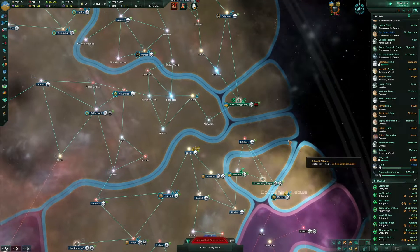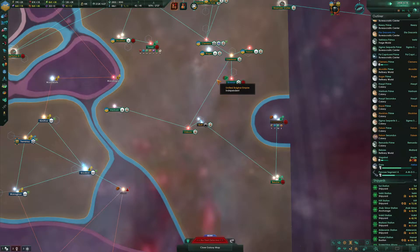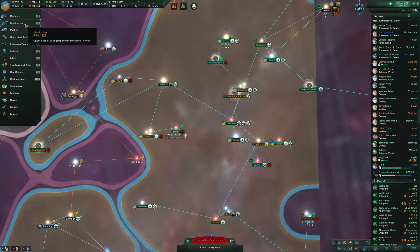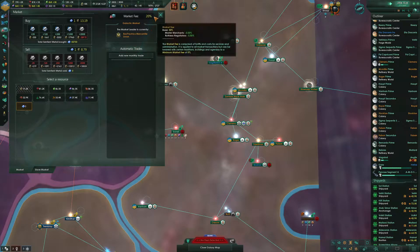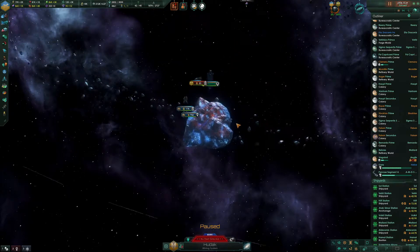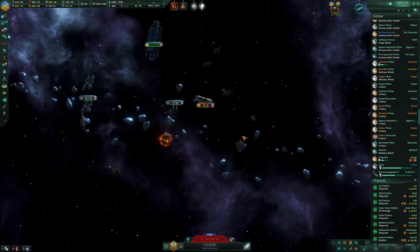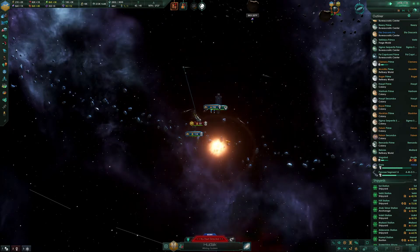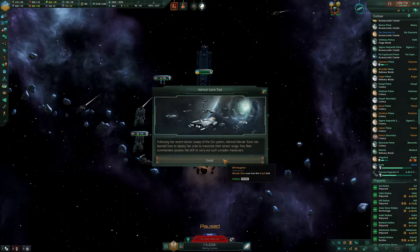We need four more Elgate insights in order to begin to open the Elgate. It doesn't appear that I can buy quasi-negative mass. There it goes — it's a transport ship. Admiral Monoc Toros has learned how to deploy our units to maximize our sensor range — got the scout trait.